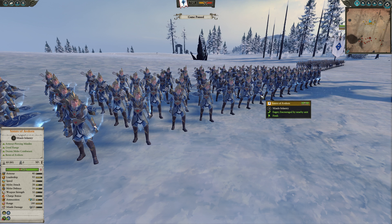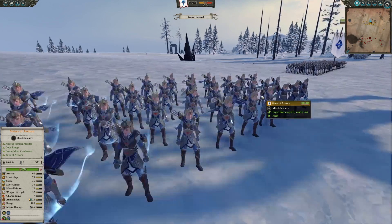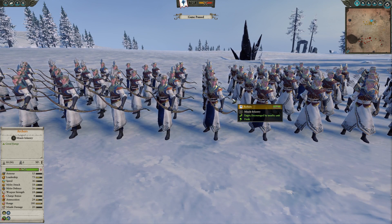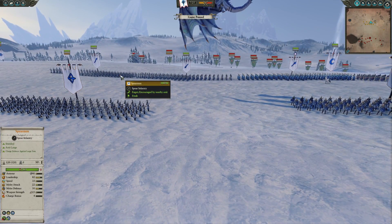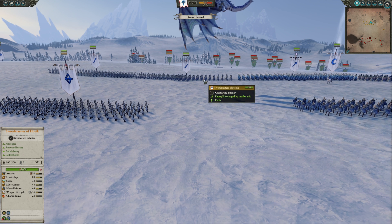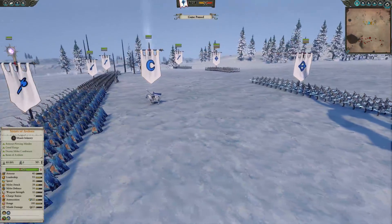The Sisters of Avalorn have a melee attack of 38 and melee defense of 50. By comparison, the High Elf Archers have a melee attack of 18 and melee defense of 26 - almost half of both. The Spearmen have melee attack of 22 and melee defense of 50, so the Sisters of Avalorn have the same melee defense as Spearmen with actually better offensive capabilities. They really do have a lot going for them.